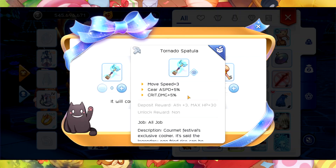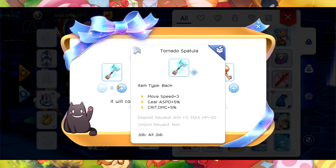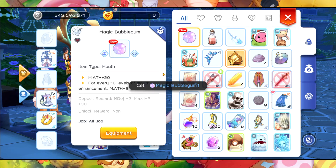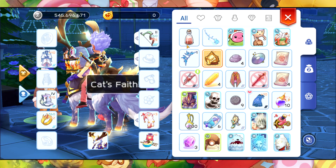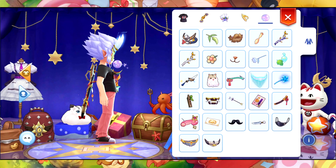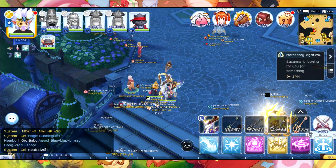I think I'm going to get the Magic Bubble Gum first for the attribute attack — yeah, I'm going to go with the Magic Bubble Gum. There you go, nice! Look at the avatar — that's good for me.